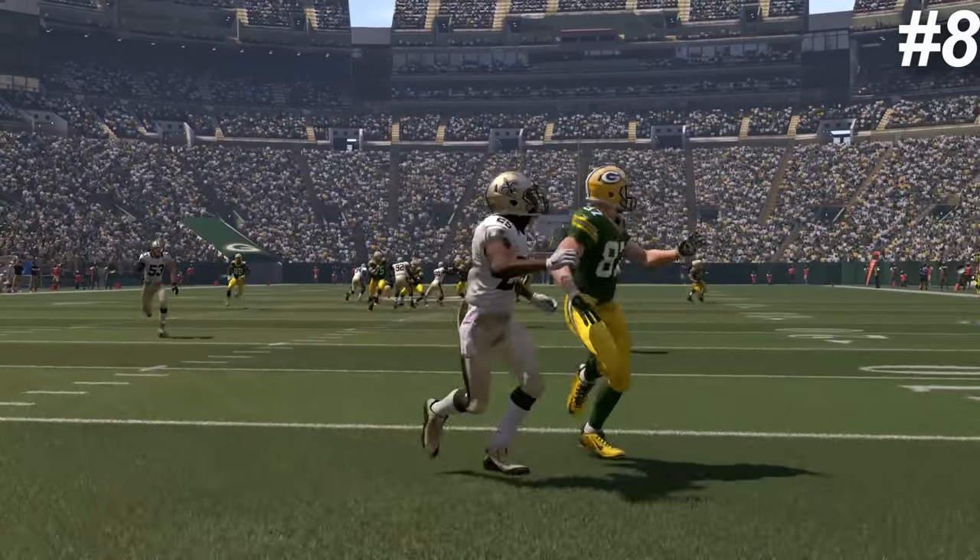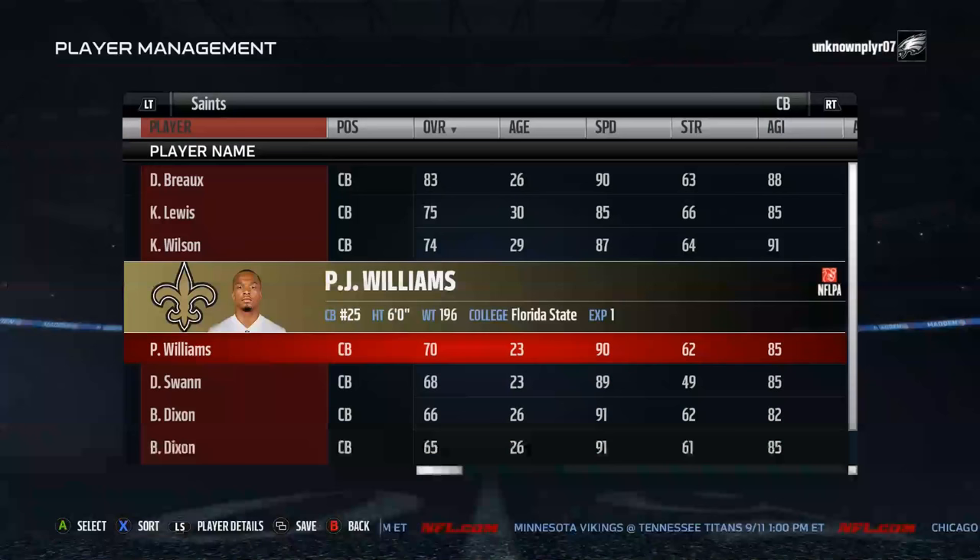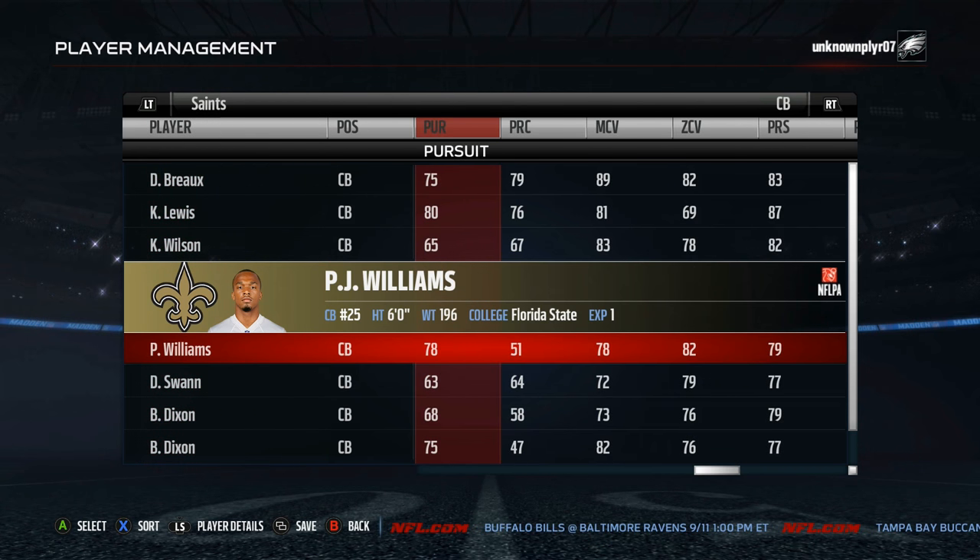Number 8 on the list is PJ Williams. Williams has 90 speed, 91 jump and one of the highest acceleration ratings in the game at 95. He has decent zone and man coverage ratings of 78 and 82 respectively, and Williams also has big hitter ability with 74 hit power.